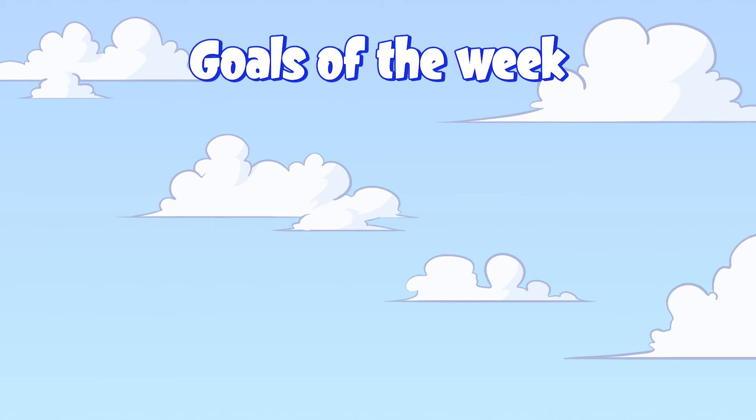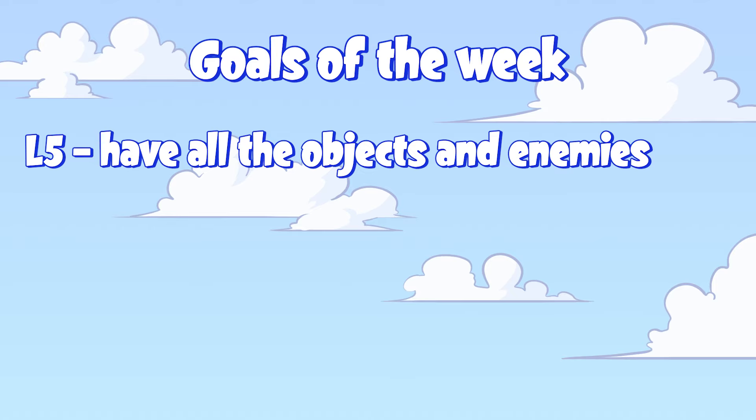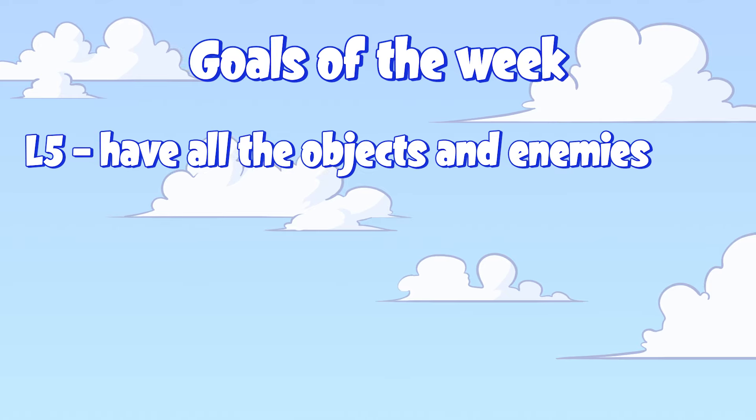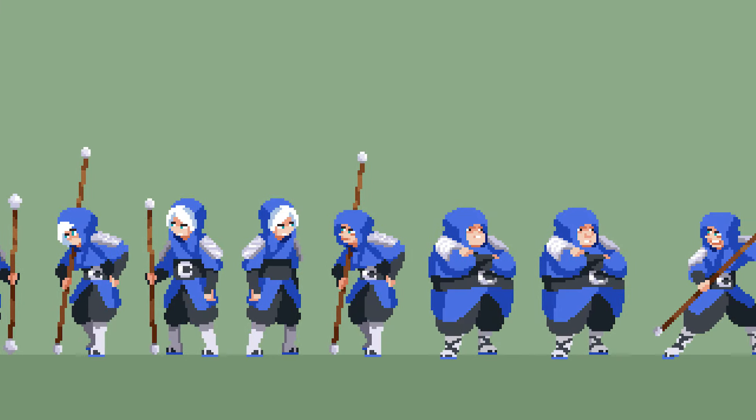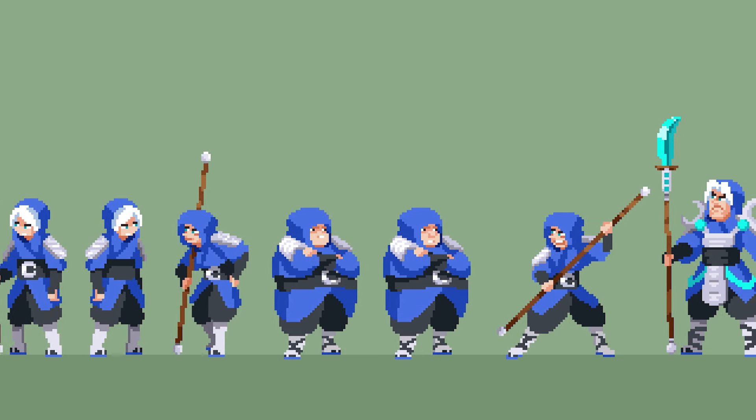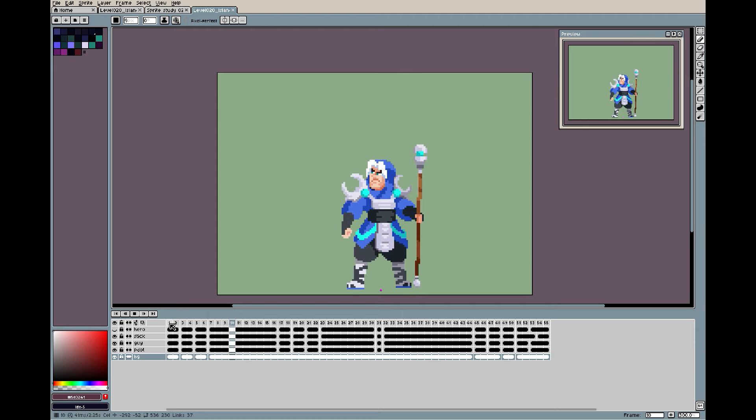The goals for this week were to work more on level 5 and make sure we have all the objects and the enemies in place. In regards to the enemies, we are working with placeholders at the moment to make sure the feeling is what we want, and then we finalize the animations and polish them when we are happy with the results.